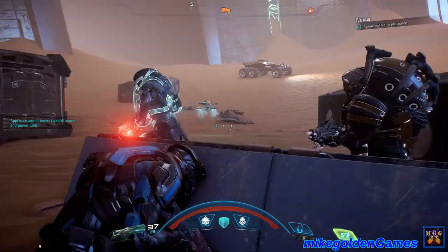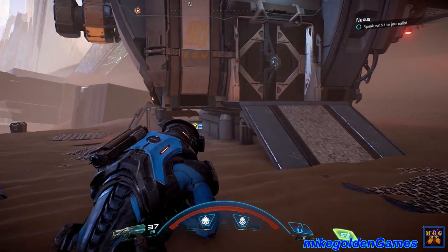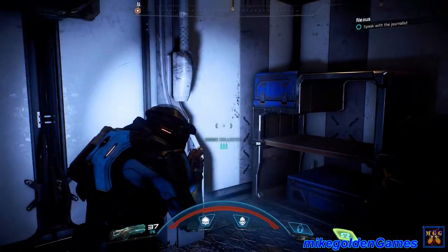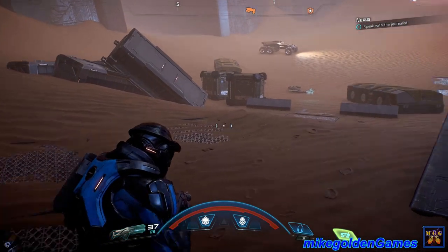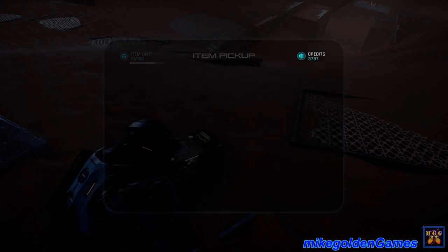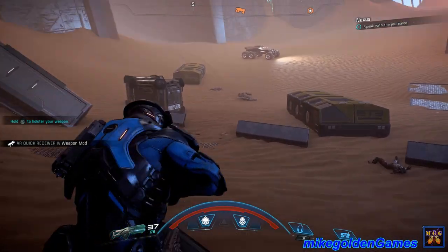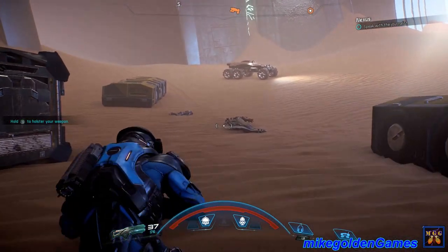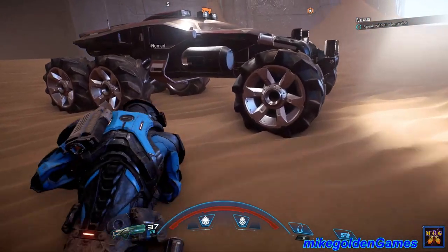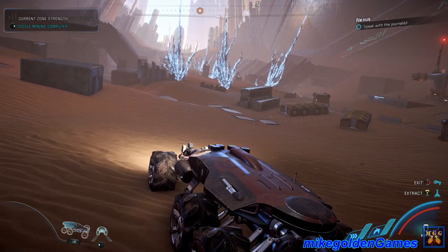What do we got, enemies? Let's go check out this building really quick. Hello, anybody home? Flashlight turns on automatically. Okay, we got a little container here - pistol tactical scope four and a quick receiver. It says 'speak with journalist' in the top right. For some reason it's glitching out - I can't even find that in my journal. I don't know what's going on with that, it's just stuck up there. That's clearly not the task we're even on.